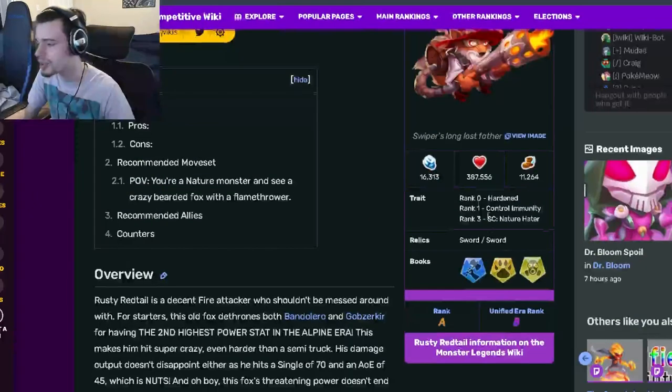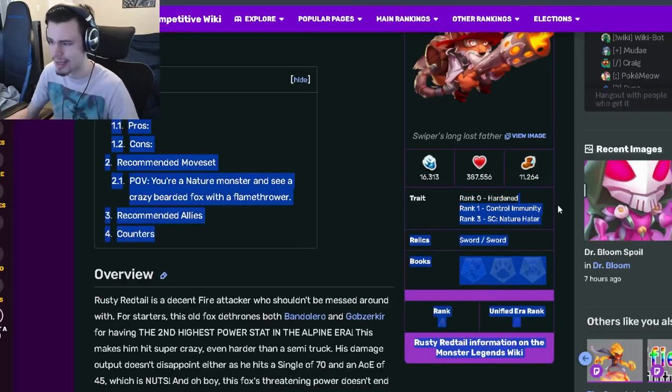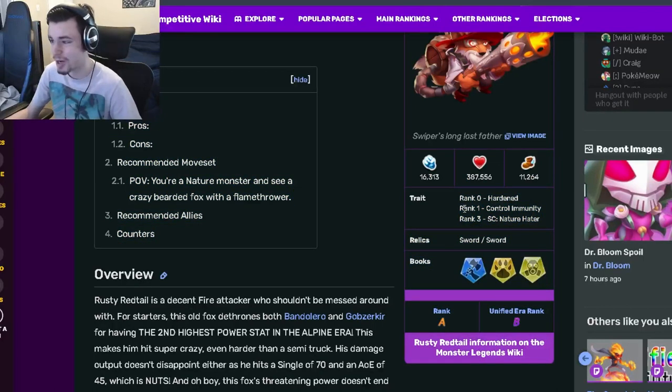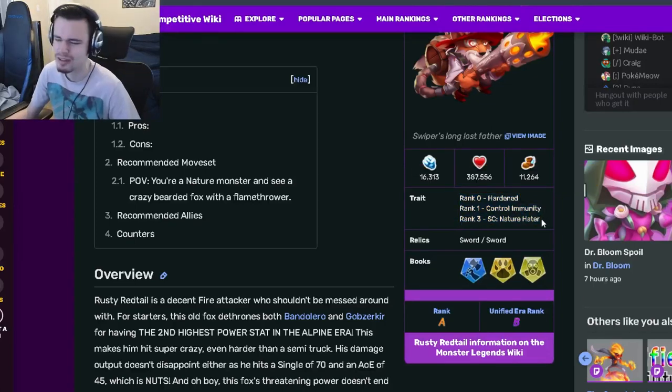Alright, so Rusty Redtail is an attacker, and his traits are Hardened, Control Immunity, and Nature Hater. Control Immunity is amazing — that is definitely his best trait, it is very, very good. The other two are alright; the last one's very situational, but it's still decent.